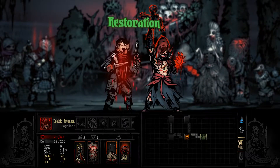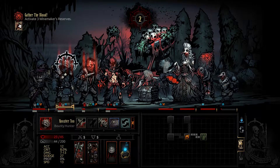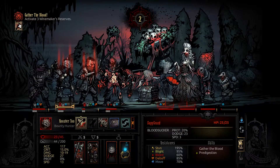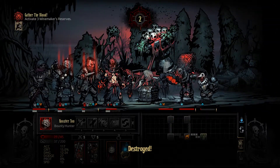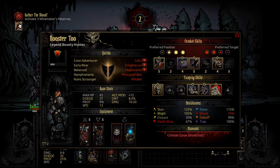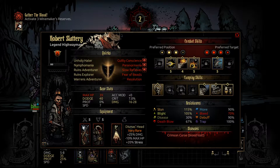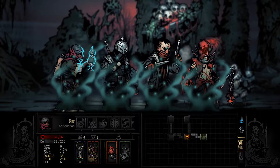I think this heal stacks — at least I hope it does. I actually resisted his own bleed. That's interesting. One shot, one kill, no problem. I've got their damage really high up. We have the wounding helmet on Rooster and a huge damage boost on Robert, so that's kind of what we're relying on to carry us through.